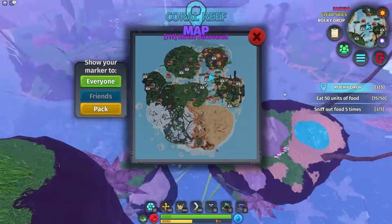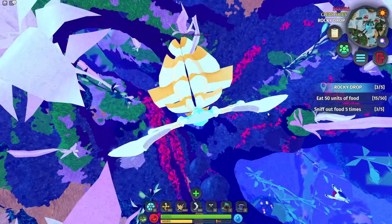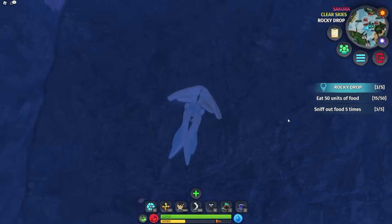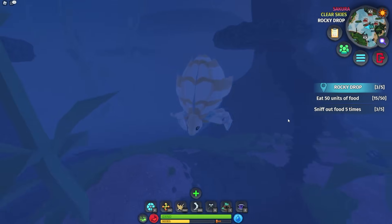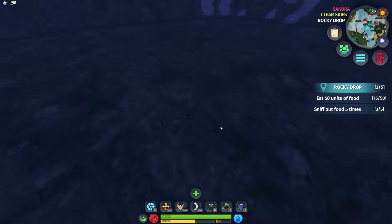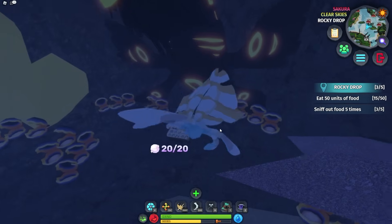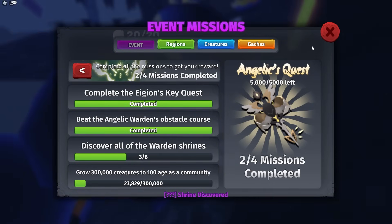Now all we have to do is jump straight down, go into this water and just go down. This is why I told you to get the Squid-to-Go because you will not be able to do this with a land creature. Once you're here, go through this tunnel — I'll swim up so you can see where it is. There's a little patch right there; go through this little cave and over here you have the Egin Warden Shrine. Make sure to collect this one — that's three out of eight.